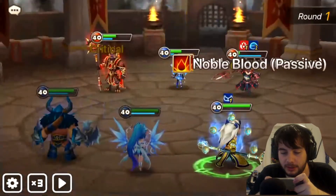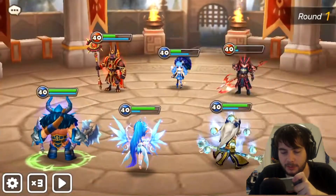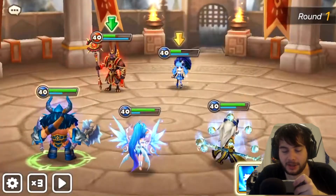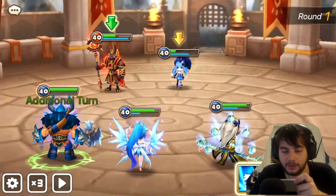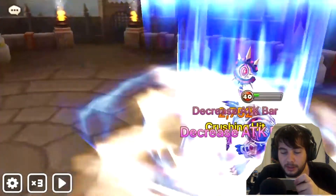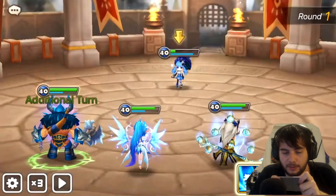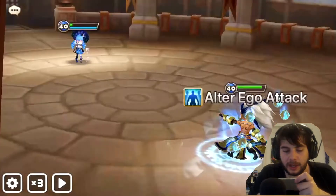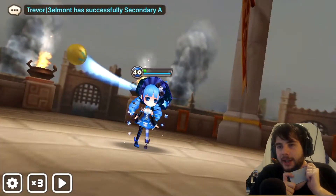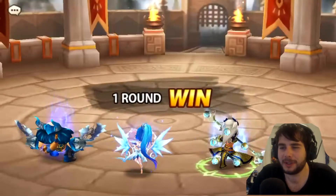We stun — come on, can we just kill? Kill the Laika — the Laika's the scary one. I'm going to put dots on Anaval. Still two attack bar reductions. I'm going to use that — perfect. And then we kill with alter ego. That one was very easy — I thought it was going to be difficult.